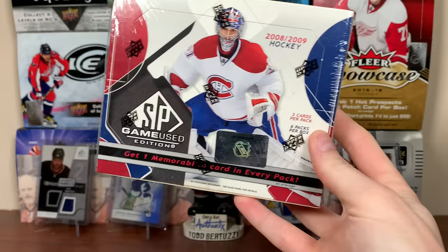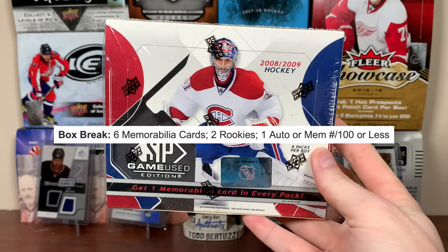There's one memorabilia card in every pack. In any given box, we're getting six memorabilia cards, two rookies, and one auto or mem numbered to 100 or less. So, SP Game Use.